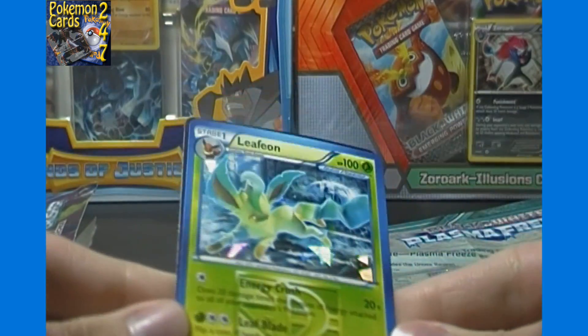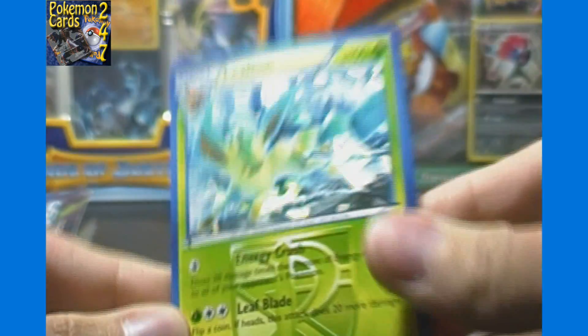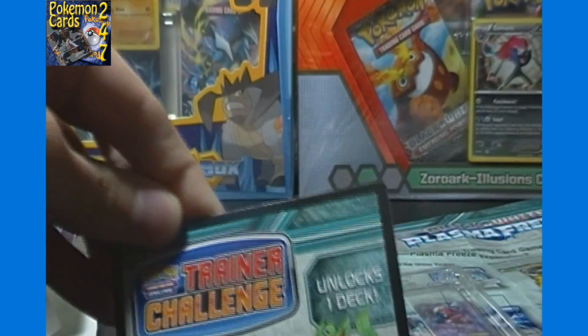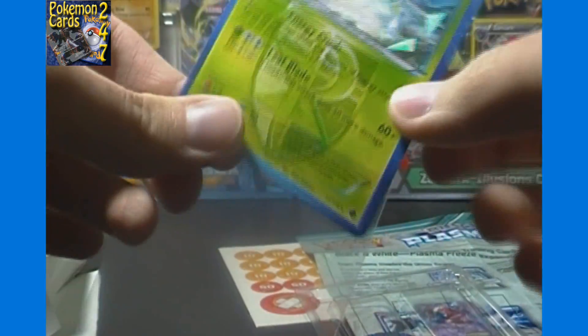There is our Leafeon - the featured card. There should be another one in the deck that is not foil. This one has the broken mirror type foil treatment. And then there's a code card that unlocks one deck online. We'll stick our Leafeon here in a sleeve right away.